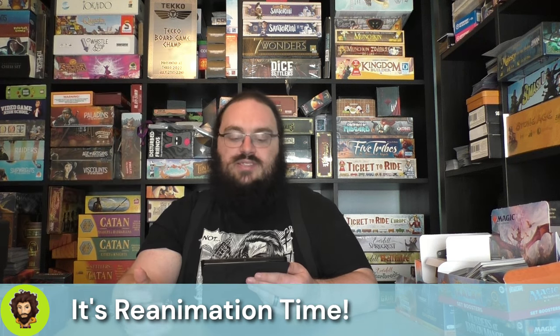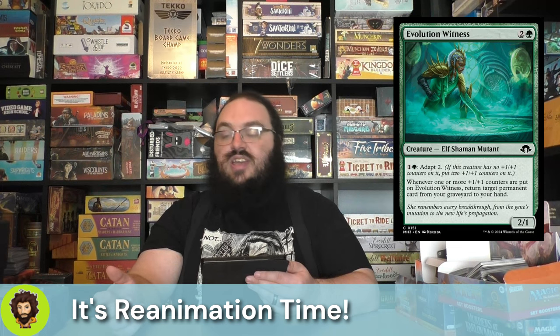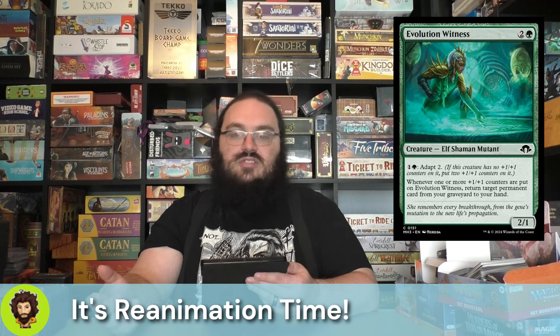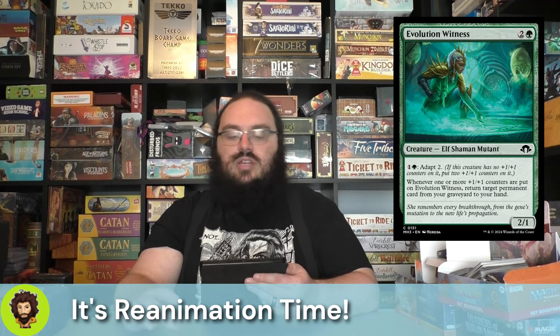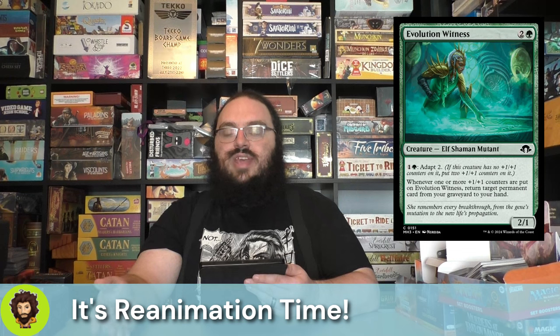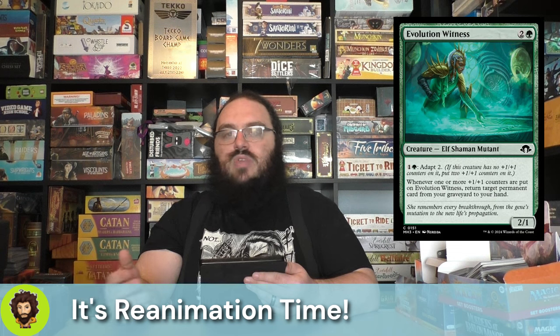Speaking of reanimator strategies, let's go over them. Starting off is Evolution Witness — a 2/1 for 3 that can adapt 2 for 2 mana. Whenever one or more counters are put onto them, we return a permanent from the grave to hand. We have a couple different ways of passing out counters to any creature we want. This lets us basically sack creatures with Fane the Broker, put those counters on the Evolution Witness, and take that creature back to hand to recast them. Obviously those creatures we're sacking should already have counters to feed our commander and other effects.